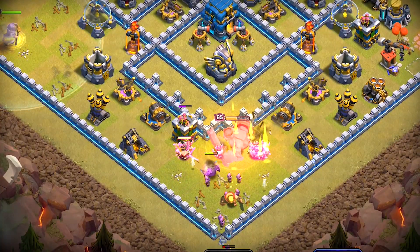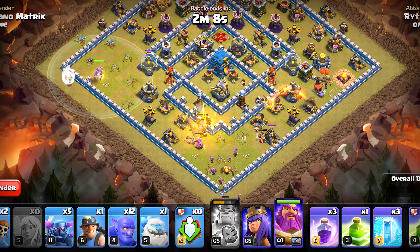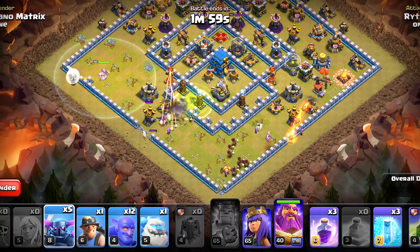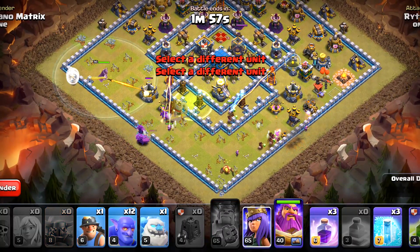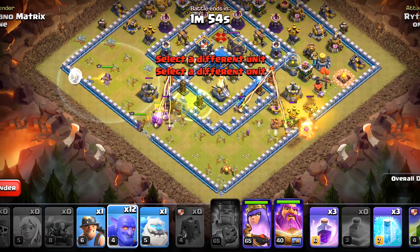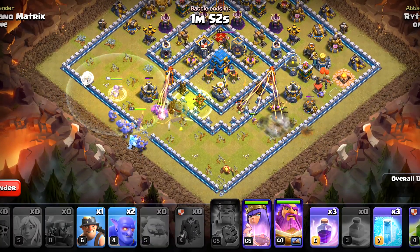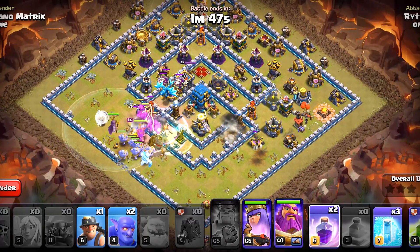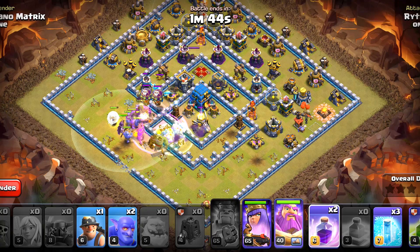They are not going there, so let's begin wall breaking here. The X-Bow tanks so we don't have to worry about that. We will deploy all the peckers and the queen a little bit on the side with the bowlers — that should get the attention of the warden and he should follow soon. We will place the jump spell here and that should lead all the troops towards the core.